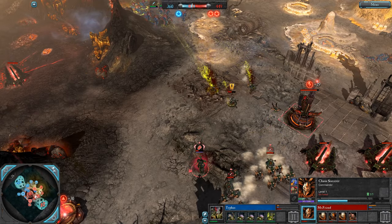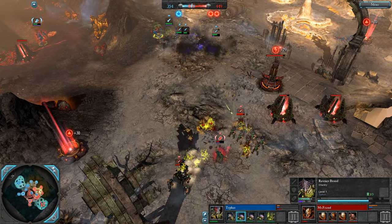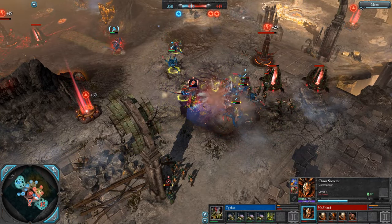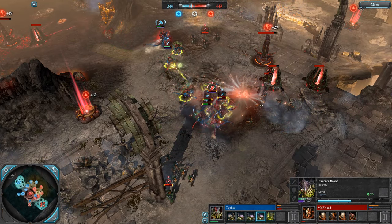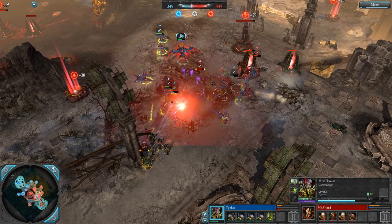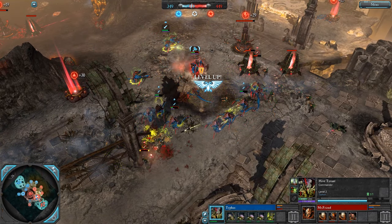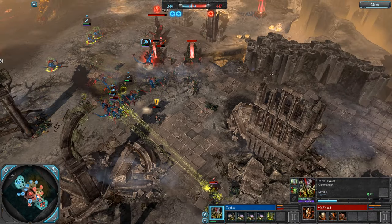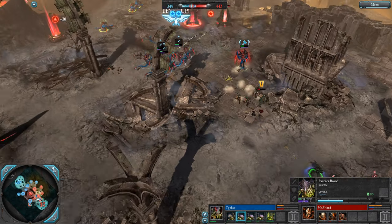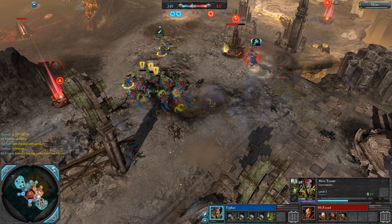The Hive Tyrant is so good against Chaos because of the lack of single entity ranged DPS that Chaos have. Normally you counter that with a Havoc, but you don't want to go Havoc against the Hive Tyrant because he's the best hero to get Raveners with. Since Raveners mean you don't have Warriors often, you have less synapse — but the Hive Tyrant provides synapse. These tier 2 Raveners with their range synapse are absolutely bullying their way through Mr. Fwend's army. We had a lag spike — that's unfortunate. Crushing Claws are up on the Hive Tyrant.